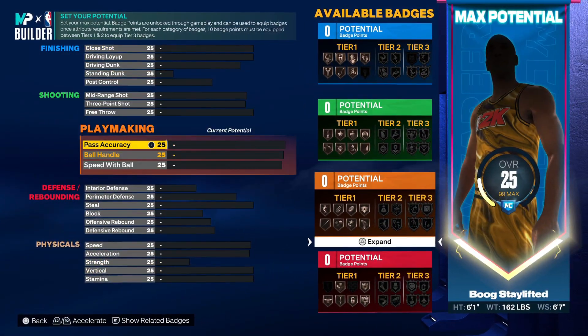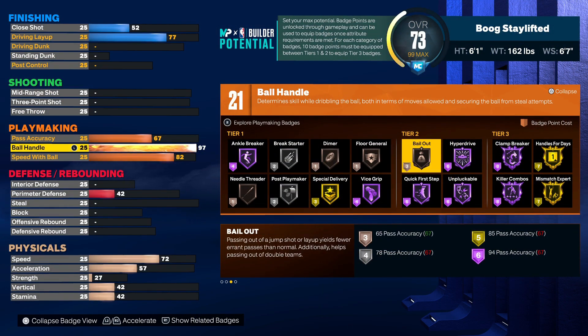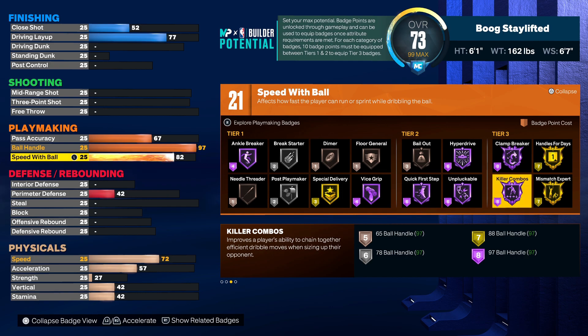For dribbling, ball handle you want to put this up to 97. This is gonna separate you from a lot of the other six-ones. A lot of the point guard builds having the Hall of Fame Killer Combos, having Hall of Fame Clamp Breaker — fire badges. But most importantly I would say Killer Combos. I know some people were saying Killer Combos didn't work, but I've been using Killer Combos since the game came out — it's definitely here. Equip that and you're really gonna get stuns eight times out of ten.